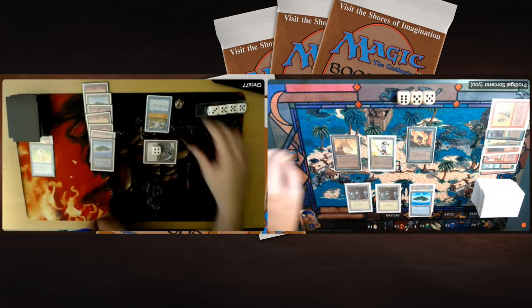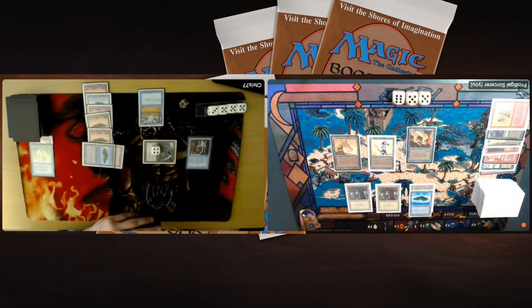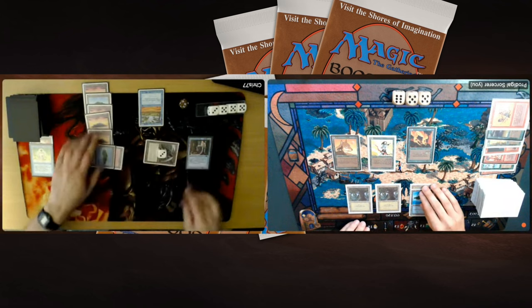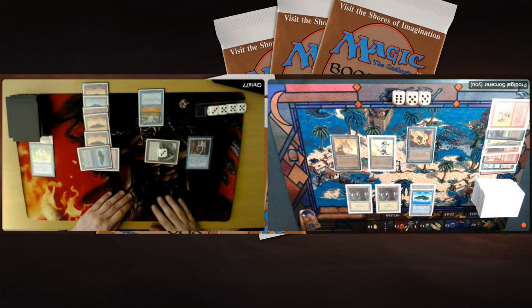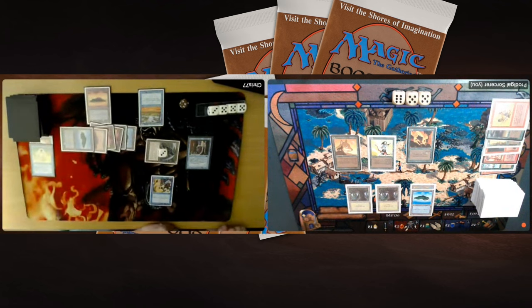There's the attack with the 4/4 Avian — dropping me to 16. Chris taps two blue for the Sage of Latham. The Clockwork Avian, after combat, loses that counter and is now a 3/4. Every time it attacks it loses another counter — that's basically how these Clockwork creatures work. Then he taps four for a Control Magic, stealing my Elvish Archers. He could have gone for the Fire Sprites since they make red mana, but he chose the 2/1 First Striker.